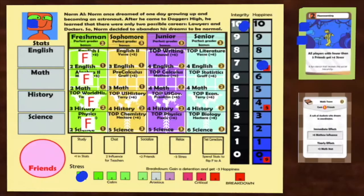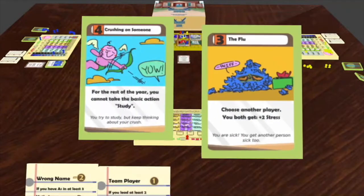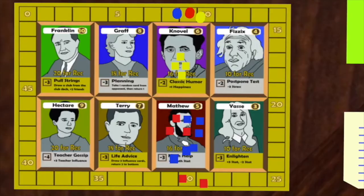Norm now has two actions left. He spends both of these actions socializing for a total of four friends. It is now Stan's turn again. He chooses to play the flu, and gives himself and Prye two stress. He now has three actions. Stan studies and gets one English stat, then test-corrects English 1 to an A by spending his two English stats. This gives him one point and three Yas teacher influence.